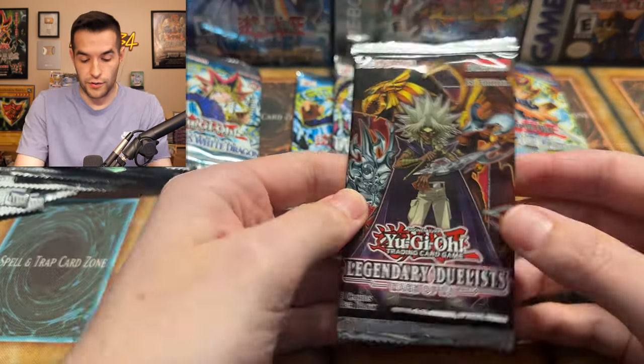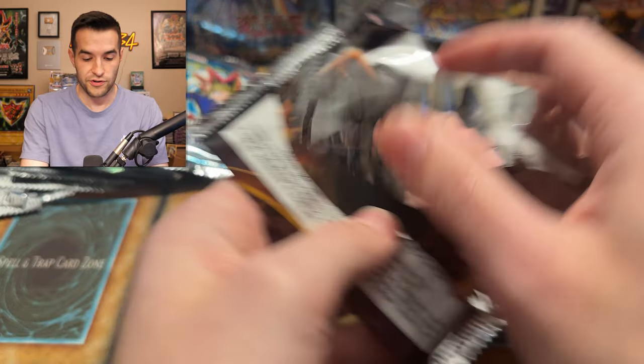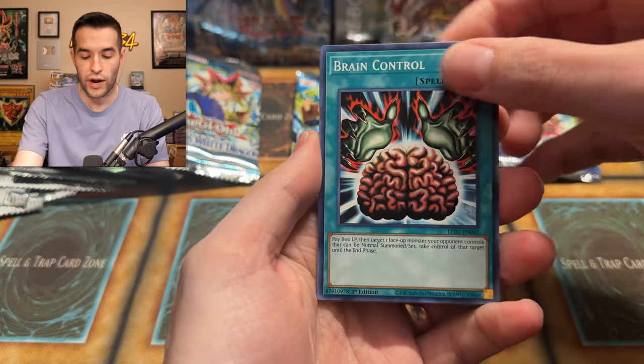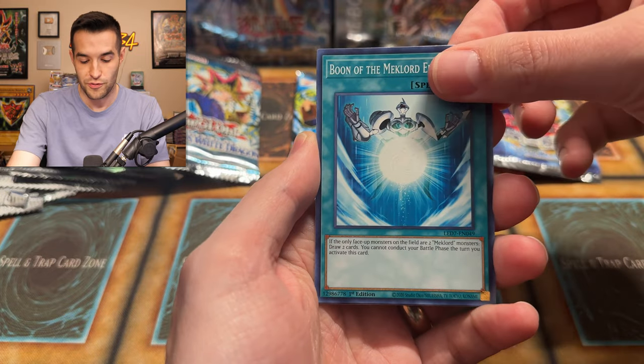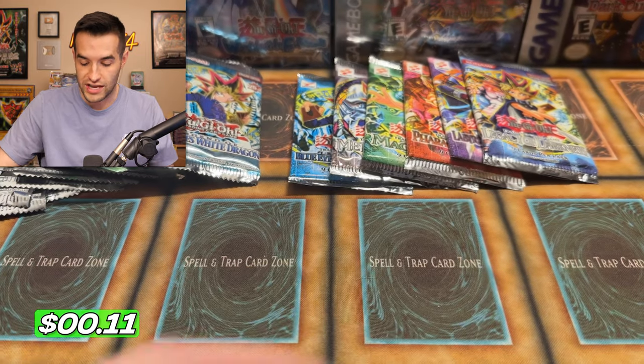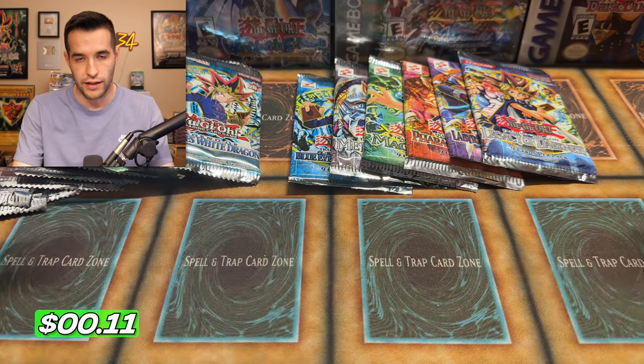I'm going to open up another Legendary Duelist Rage of Ra, and then we'll start going through the Ruxin Special Edition. Let me know if you guys had your own special edition — what packs would you put inside? I was considering doing random packs that I loved, but then I thought the first six is just really fun. First edition of the first packs would be pretty impressive to open, which is what we're doing right now, other than LON.